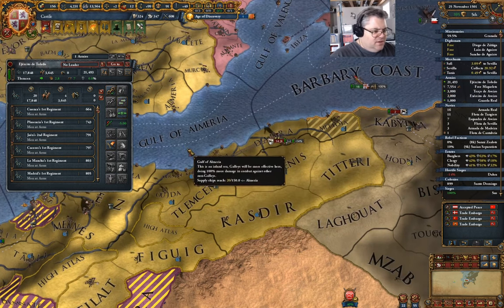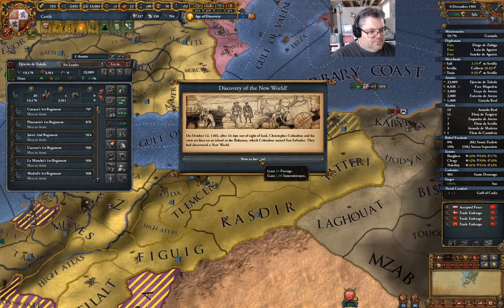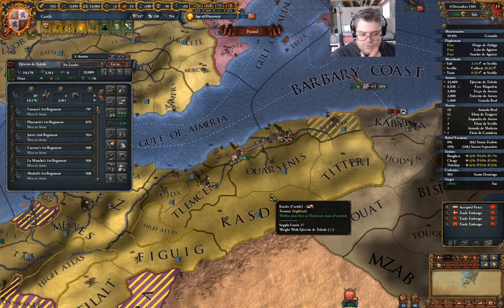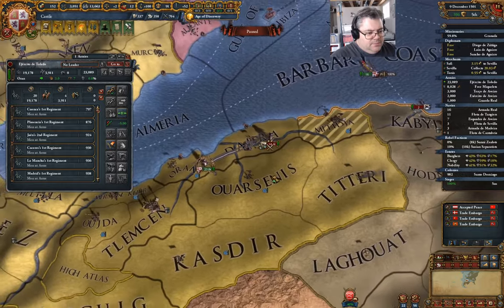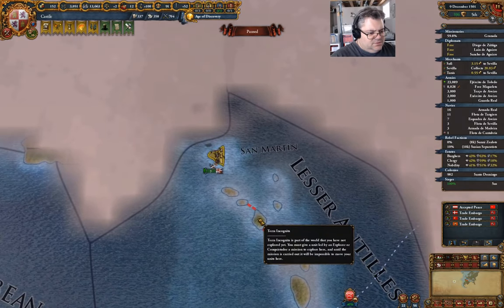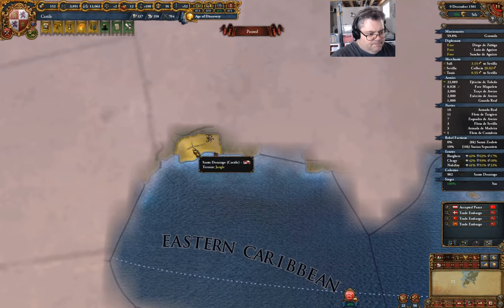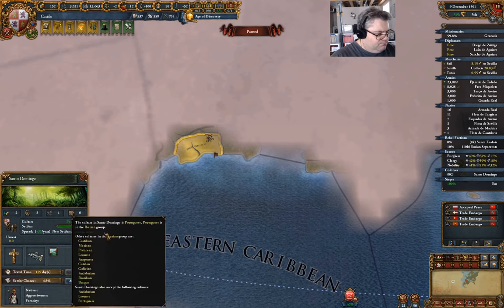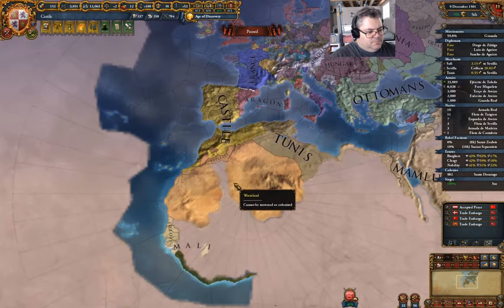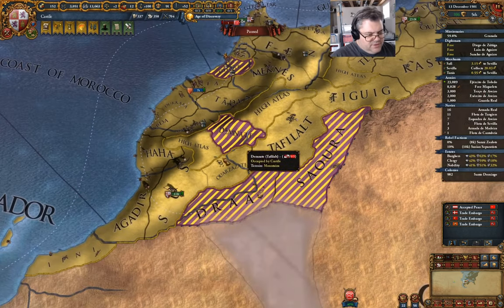We're going to have another monthly tick. Discover the New World — yay! Where are we with the rest of that? Okay, we've got our territory back. That guy can come over that way. What do we end up doing here? We've got to unpause it — it's not going to do anything if we don't unpause it.